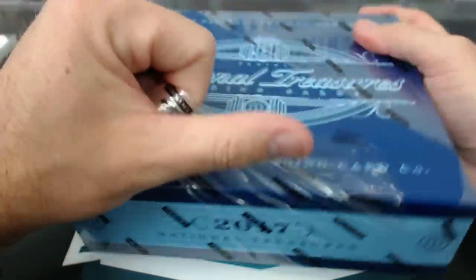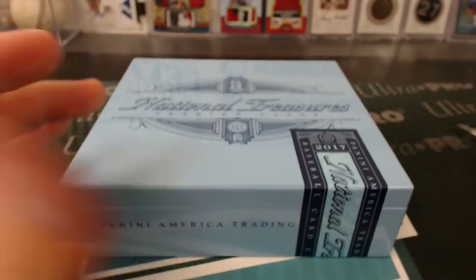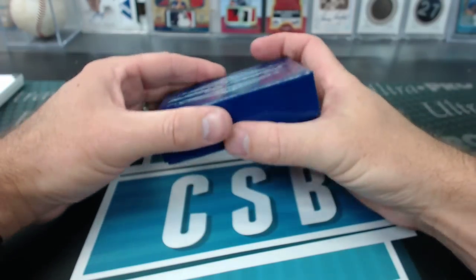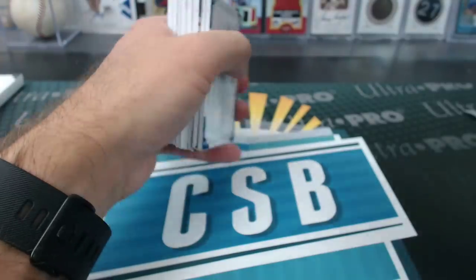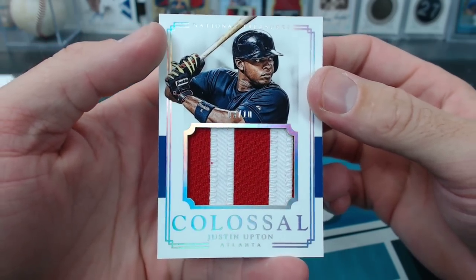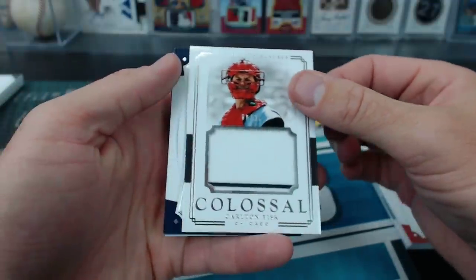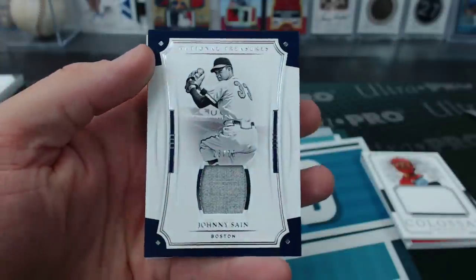One more box. Number one reason I don't like posting super expensive multi-case breaks is because of things like Dayton — it's too painful for me. I don't like people being upset. Justin Upton Colossal Patch for Atlanta — GMBBB. Chris Sale to 99. Carlton Fisk Colossal Jersey. We have a Johnny Sain — it's Boston Braves, 23 of 25. GMBBB's Braves.